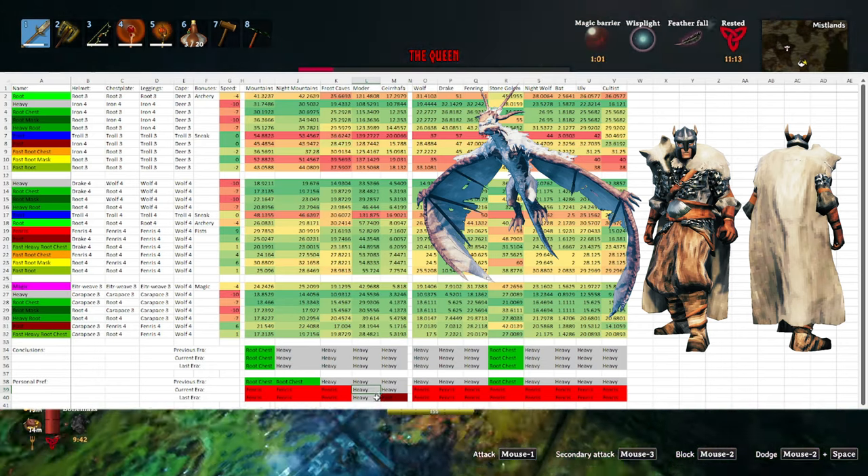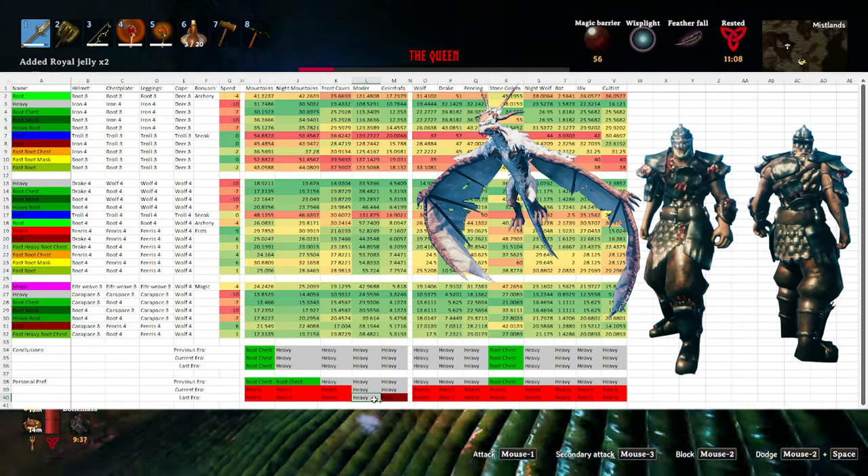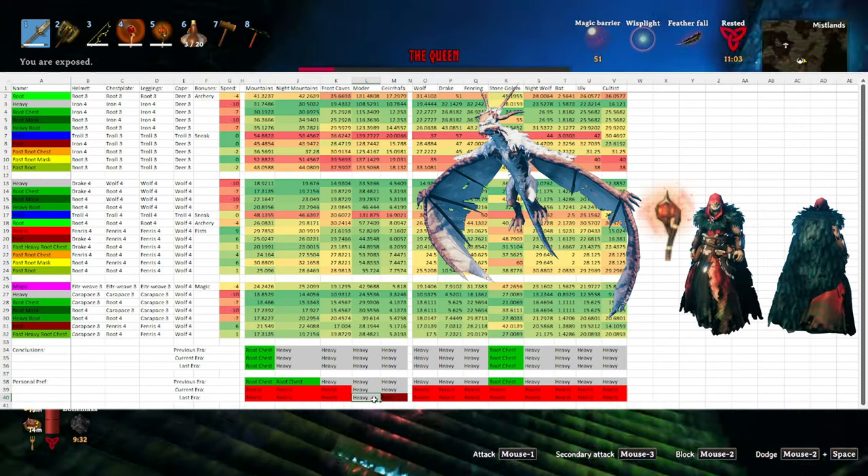Heavy armor is your most defensive option for all situations in the mountains. I tend to prefer running the full Fenris set, as it is hard to not appreciate a plus 9% speed bonus. I'll end up running Fenris in pretty much all situations when I come back at the end of the game, at least for the mountains, with the one exception being if I want to kill Moder. When I want to kill Moder at a mountains level of gear, I'll generally wear heavy armor, as that extra protection is very useful since you're not really doing as much running around when fighting Moder. When fighting Moder at the end of the game, I'll still generally wear a heavy set, or work in some magic gear if I'm planning on fighting Moder with fireballs.